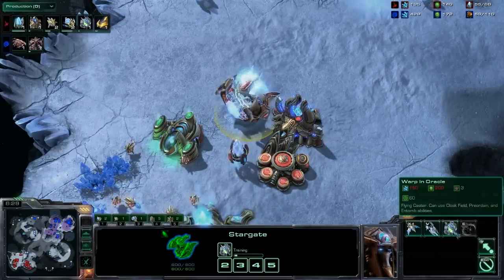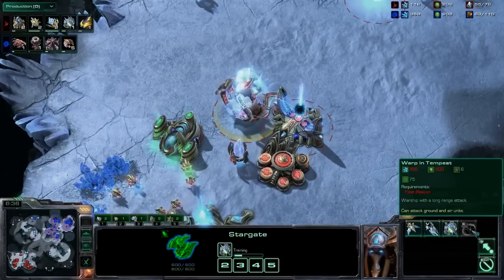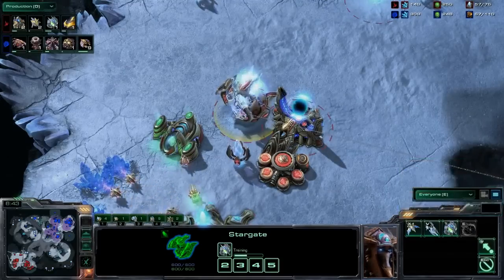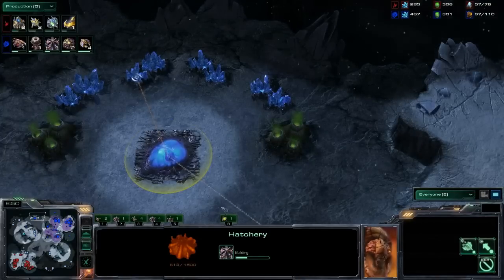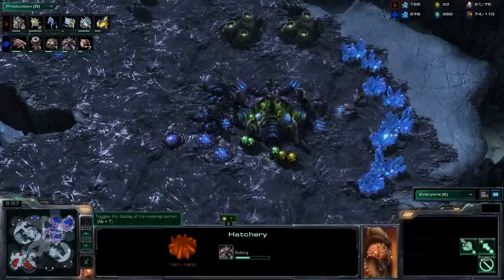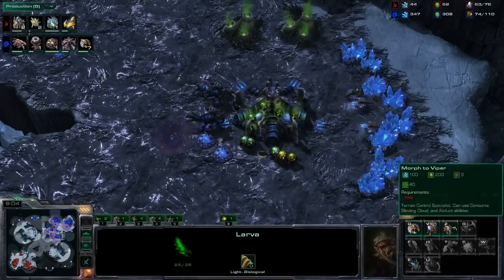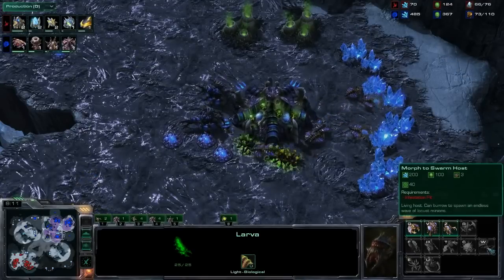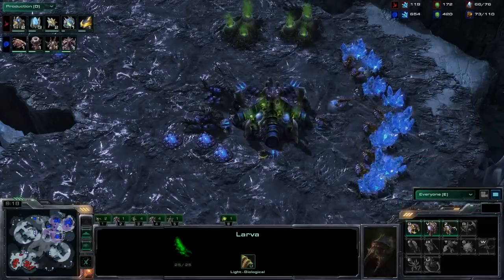That's an oracle — the oracle is a brand spanking new flying caster for the Protoss. Also another new one is the tempest, which can be upgraded to have 22 range — that's like 50 siege tanks, you can assault things from such an absurd range. When combined with the oracle, the oracle can use Preordain, which places vision and detection on a building, enabling the tempest to fire from super long range for harass. We're also looking at some new Zerg units — the swarm host is later tech, available when the infestation pit is done.